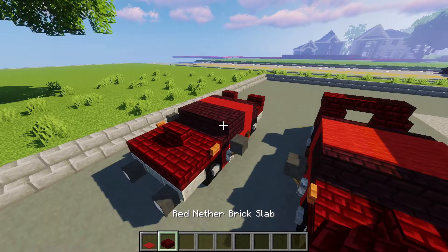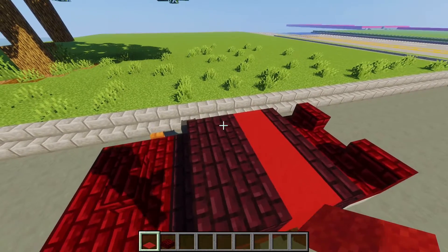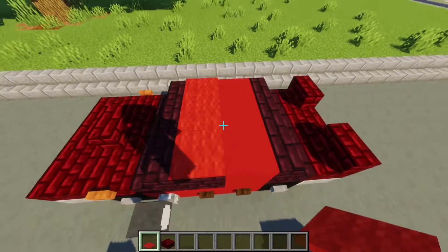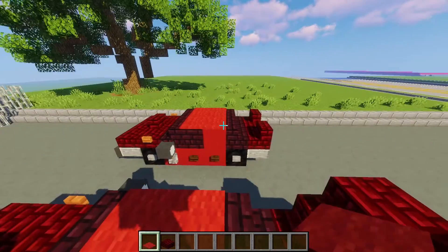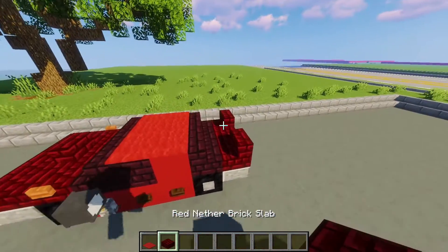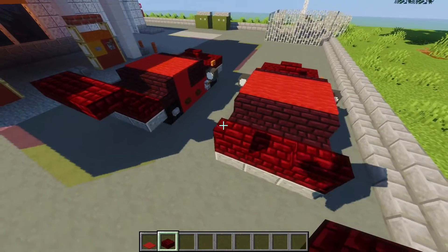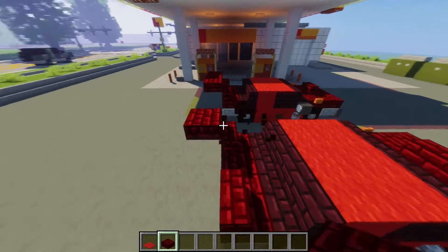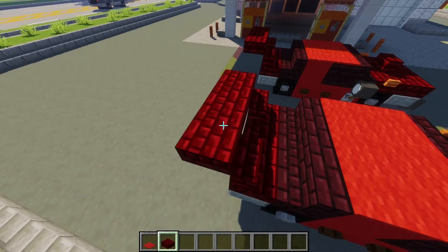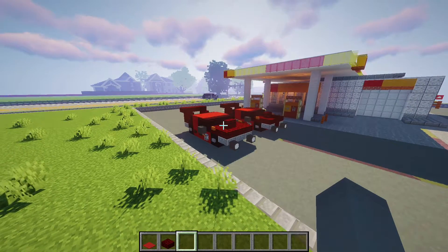For the final and easiest layer, we're going to use red carpet and red nether brick slabs. On top of the car, place the carpet above the blocks in a row and above the red concrete, but make sure not to place it above the stairs. After that, grab red nether brick slabs to finish the spoiler in the back — place a temporary block, then another one going off that, break your temporary block, bring this back one, two, and you've finished your car.